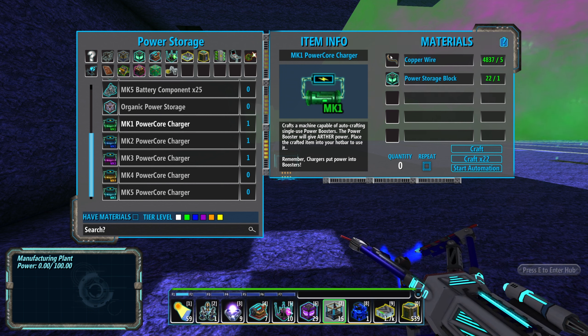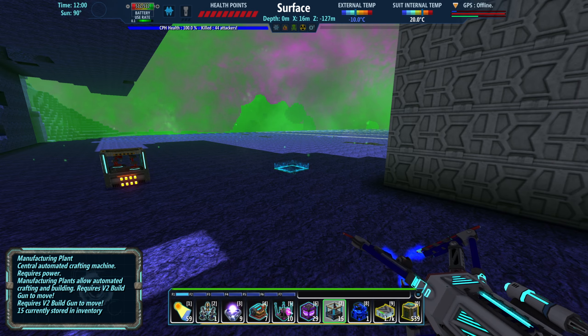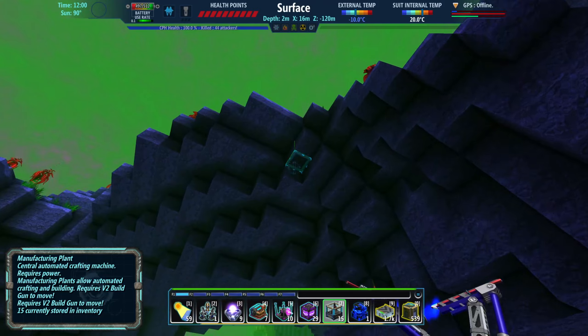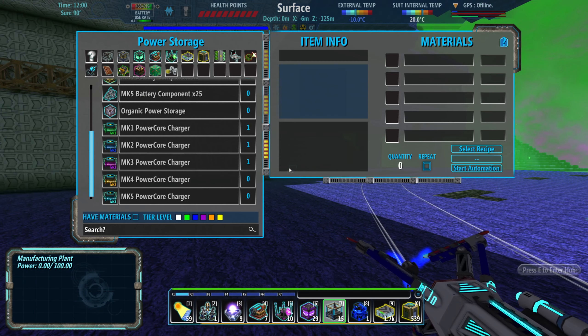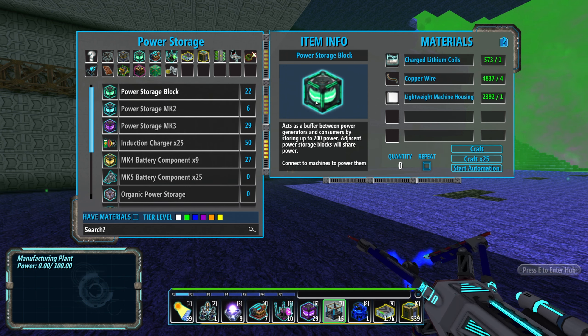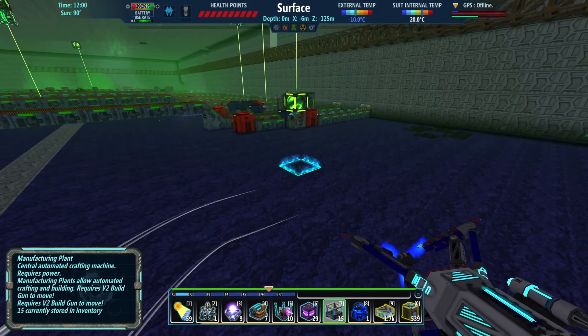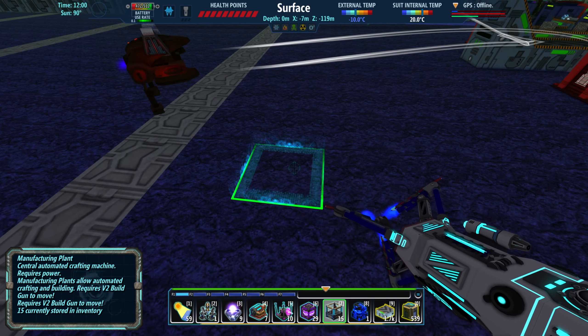We had made power core chargers before — somewhere in here, right here. These guys just need copper wire: you literally put them down, they just need the copper wire and they'll make everything. That creation process is almost trivial; it just needs power — that's the big bottleneck. So the hardest part is going to be the batteries — the power storage block. We need three inputs: lithium, copper, and tin. I'm thinking we'll build this in the copper area.